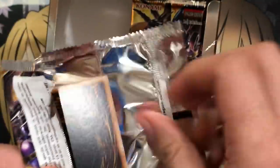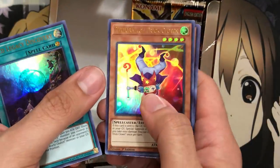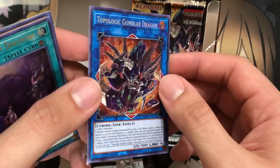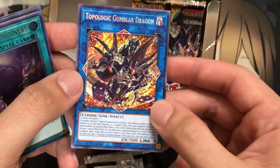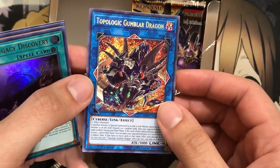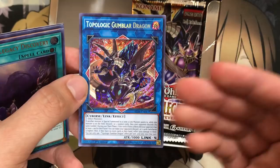On to the right side. We have World Legacy Discovery, Trick Clown, Dark Panther, another Noble Knight Brothers, and — nice! — Topologic Gumblar Dragon. This is the one that works in the Extra Link Zone. Once we get a lot more of the Rocket support in the next booster pack, Cybernetic Horizon, this card is going to be so great with the Rockets. It's even good now, and it's also generic — if you have a deck that can get the Extra Link easier, that definitely helps.